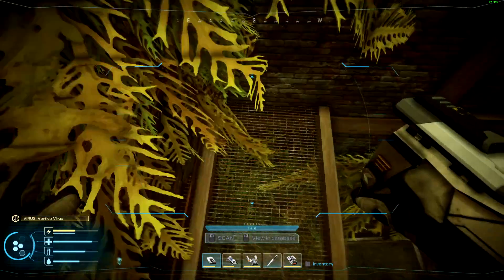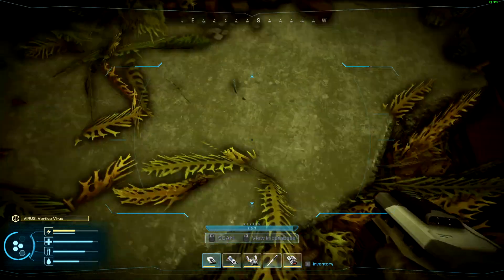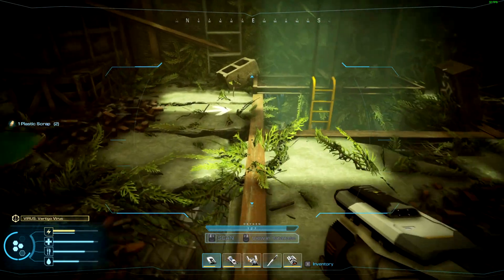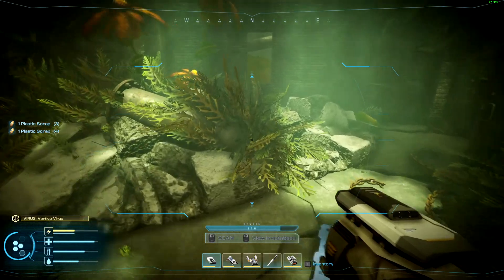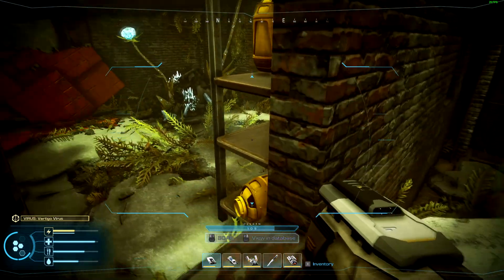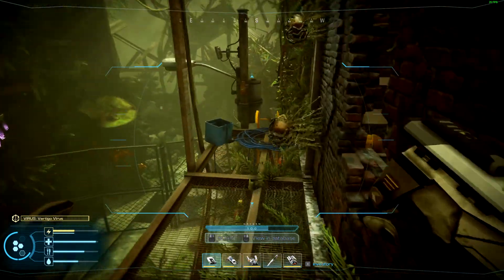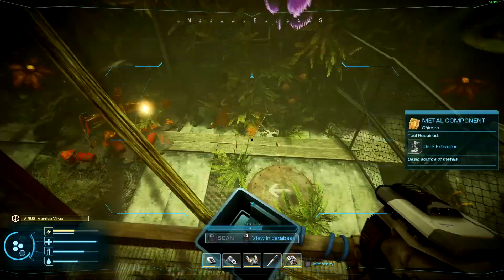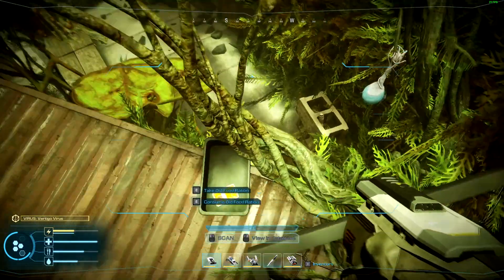I've looked everywhere for the new life form. Ah, there it is! It's right next to this hole here. Most times you can get down in that tunnel just by jumping over this transformer, and that will get you down there without needing to bypass the flowers.